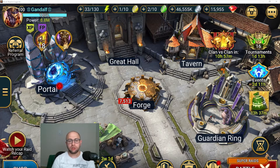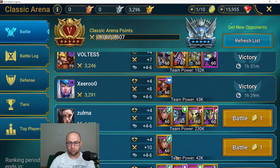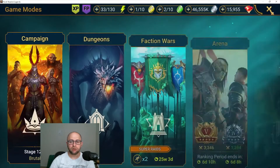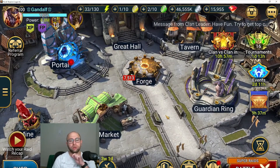First thing — as you see from other content creators' videos, pushing Plat now is much easier than it used to be because of the new change Plarium did to the algorithm. You cannot lose more than five times, so you basically won't lose points. Everybody's sitting at Gold 5 defense with one-man teams, so we can all farm Gold 5 and progress to Plat.